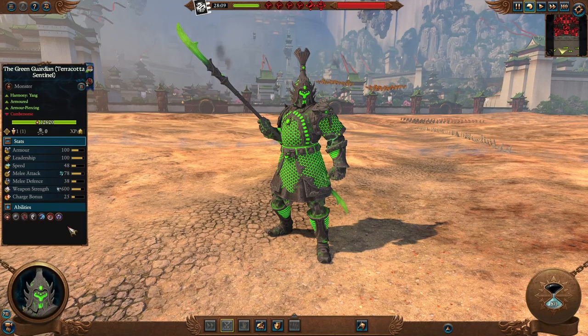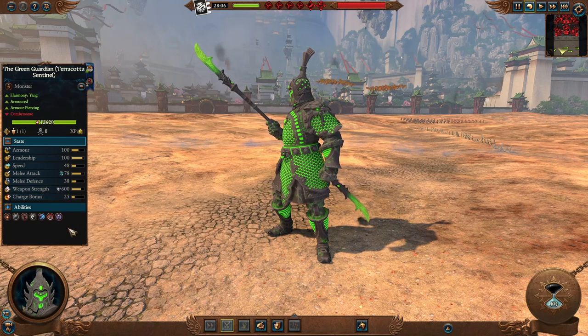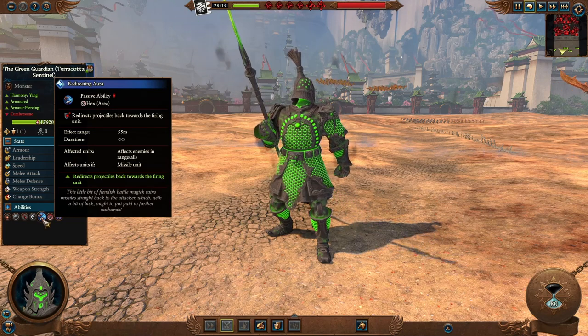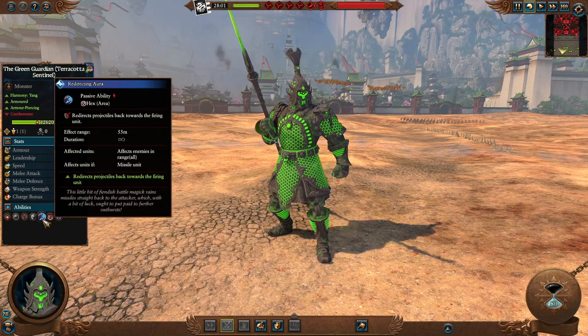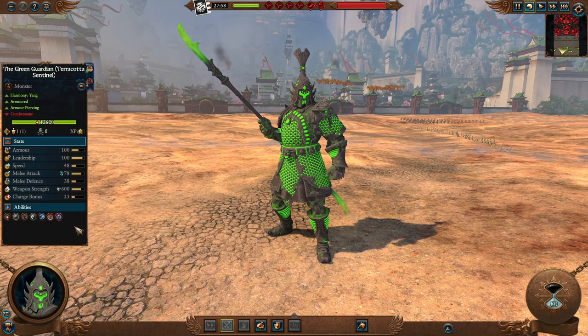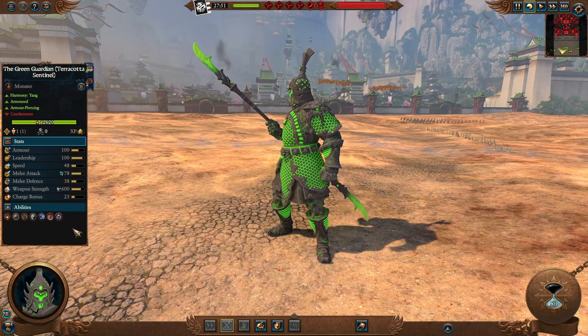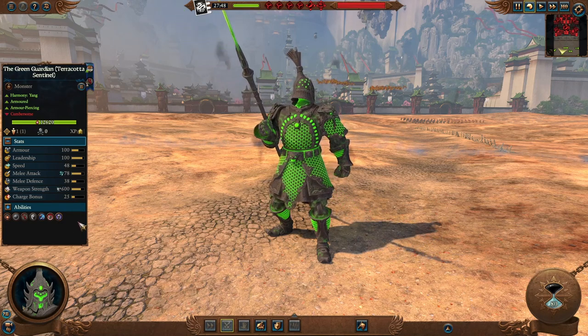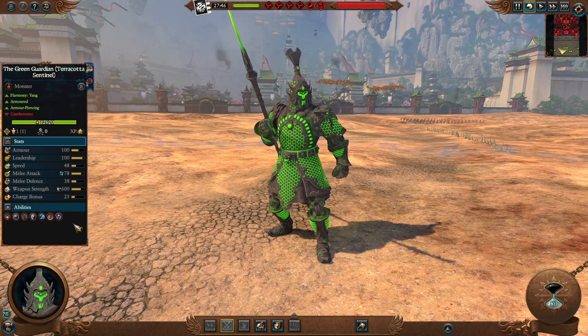The Green Guardian is the Terracotta Sentinel Regiment of Renown. The main difference is tons more melee attack and better melee defense, but it relies mostly on his abilities — 25% missile resistance and a wonderful hex ability: when enemy missile units are in range, he can redirect projectiles back towards the firing unit. So don't focus fire him. Send this guy against missile-heavy factions and they'll crumble. Still the same primary purpose — fight enemy single entities with tons of weapon strength, melee attack, and armor-piercing magical attacks.